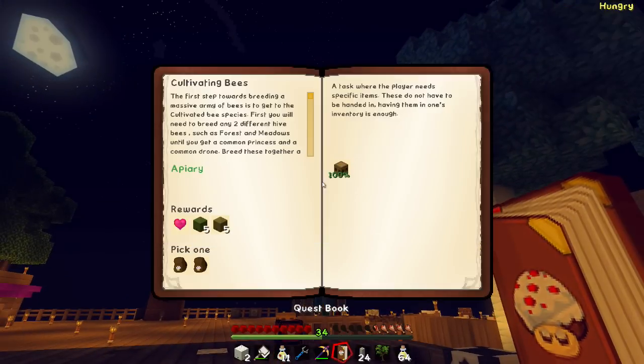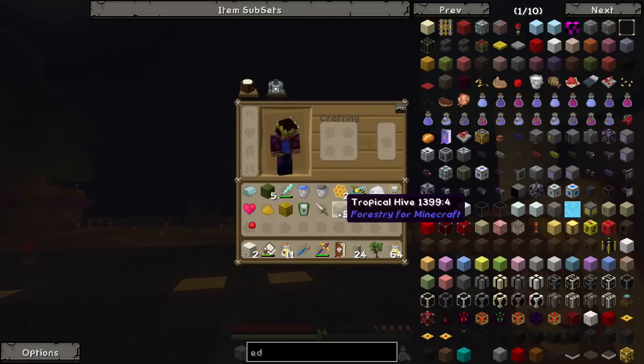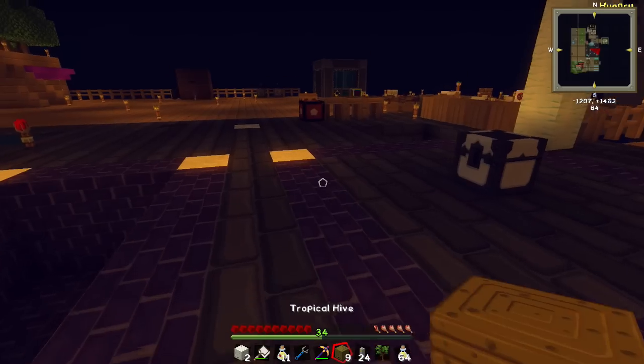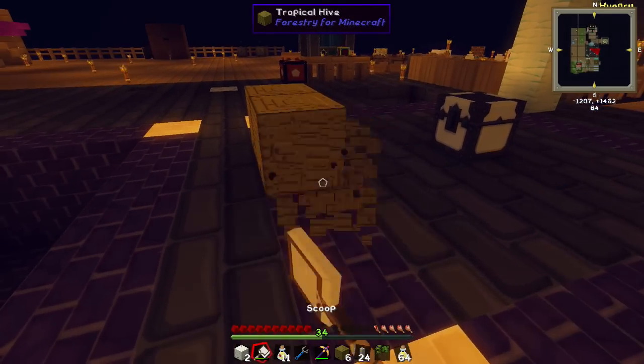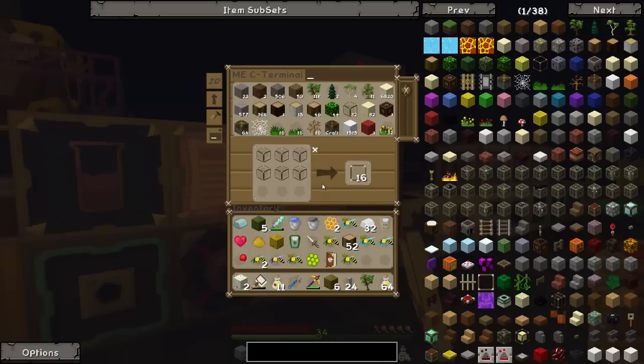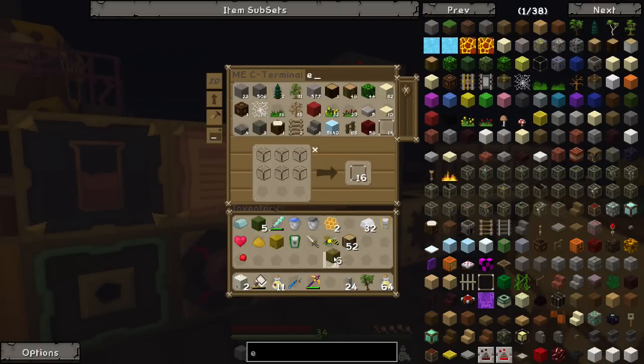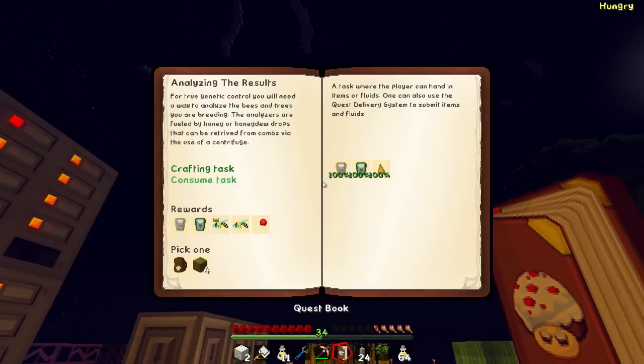Let's grab that and submit. I'll take that - thank you. Does this do the same thing? If I throw this down and scoop it, do I get more bees? Look at that - look at all the bees. I've got so many bees! I should probably not put them all in my ME system - I should probably have a special place to put them. But it's fine, I'll put them in my ME system for now and come back to them at some point.